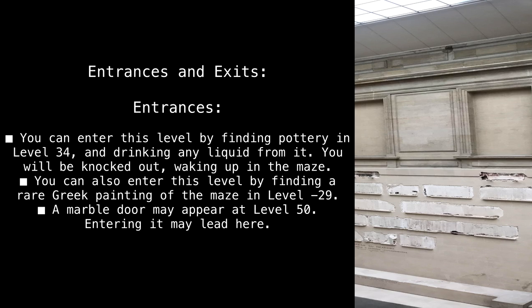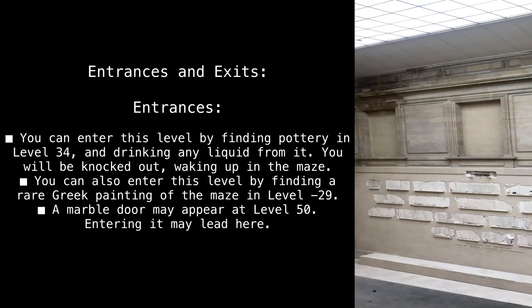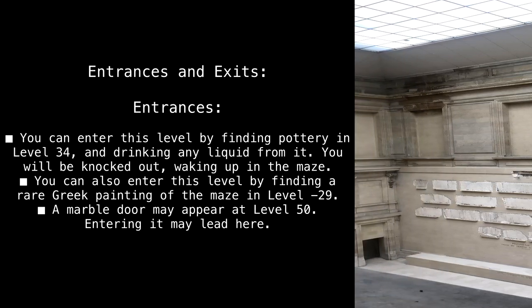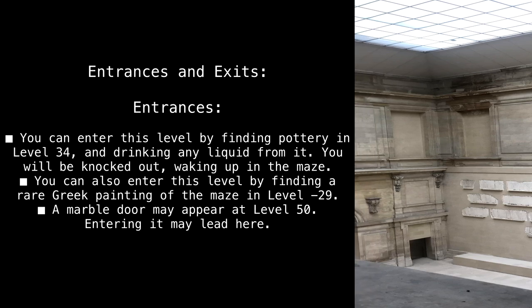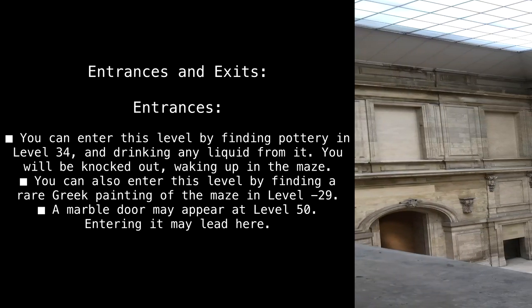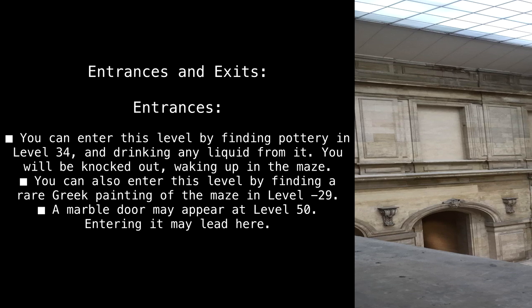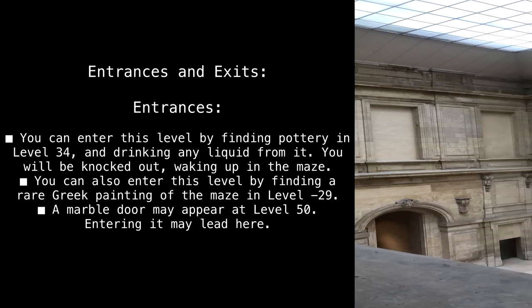You can enter this level by finding pottery in Level 34 and drinking any liquid from it. You will be knocked out, waking up in the maze. You can also enter this level by finding a rare Greek painting of the maze in Level Minus 29. A marble door may also appear at Level 50 — entering it may lead here.